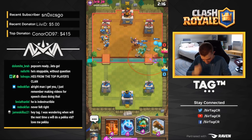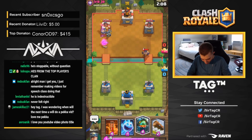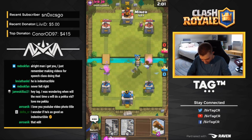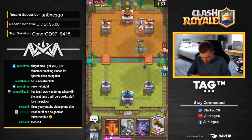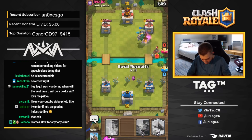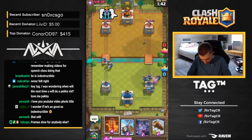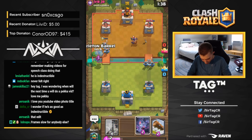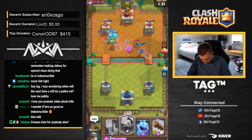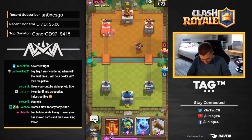Unfortunately he does have Executioner, so this might be a difficult matchup. What I really want to do against the Executioner is use my Inferno Dragon to the best of my ability. Going for an Ice Spirit so his Ice Spirit jumps on top of mine and does not reset the Inferno Dragon — that was very important. The Inferno Dragon took priority from the Executioner, my Ice Spirit took priority from his Ice Spirit. I'm going to see what lane he drops the Executioner, then apply a lot of aggression in the opposite lane. Skeleton Barrel one lane, Bats opposite lane.